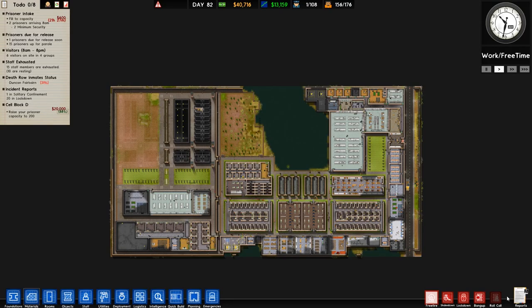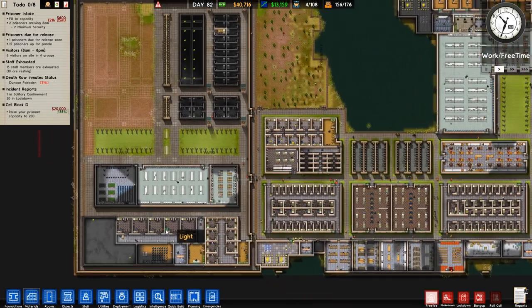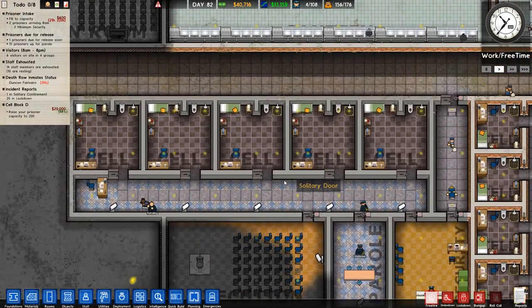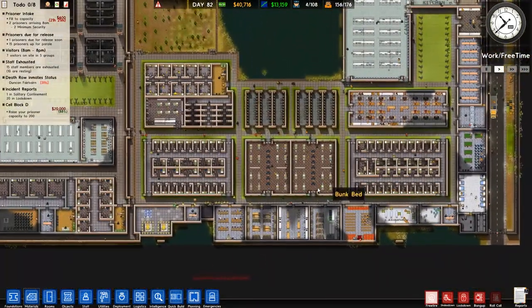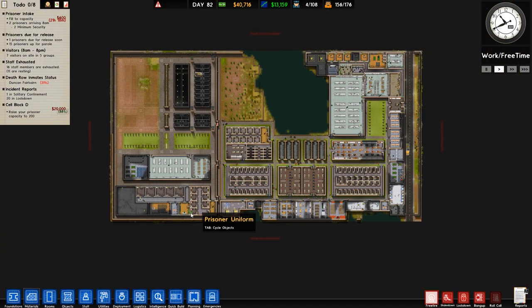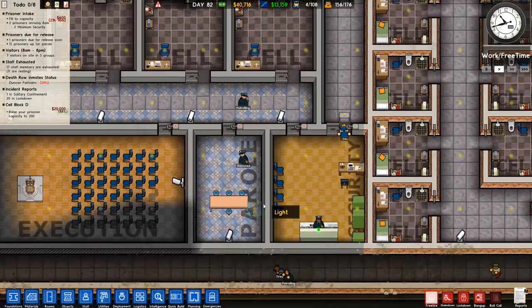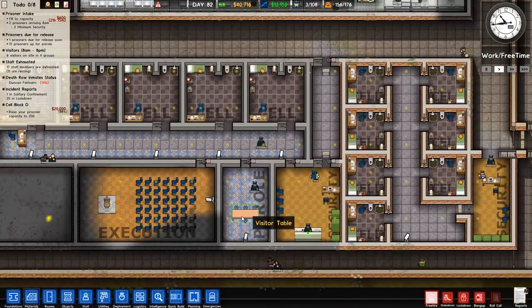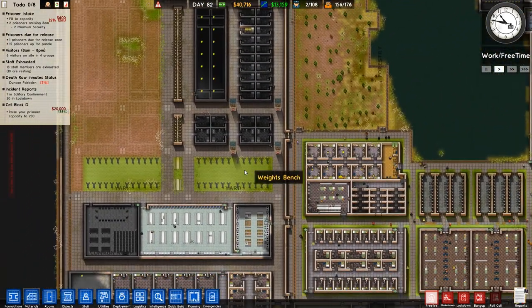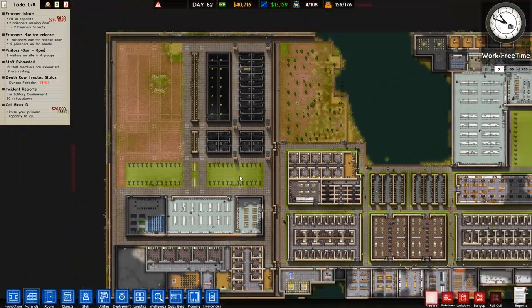Welcome back to Prison Architect. In the previous episode we got some death row inmates - we currently only got the one, they're on the way. We got one death row inmate come in and they had their sentence quickly reduced to life imprisonment. They went through the death row appeal and they are somewhere in the prison. They didn't have any traits, so there's nothing really to worry about there.